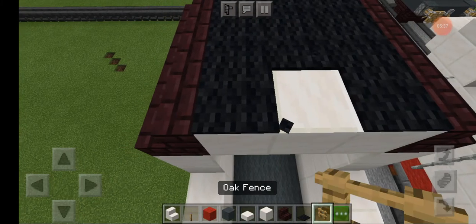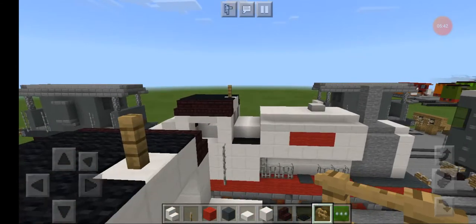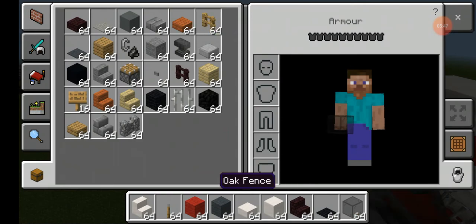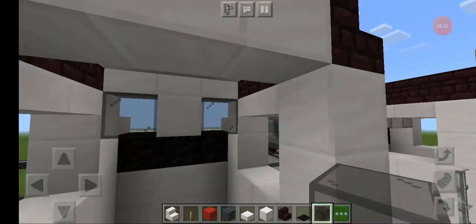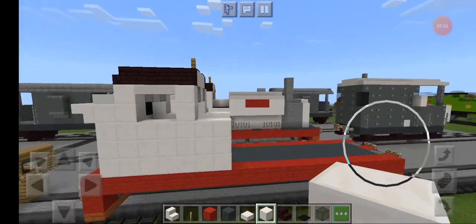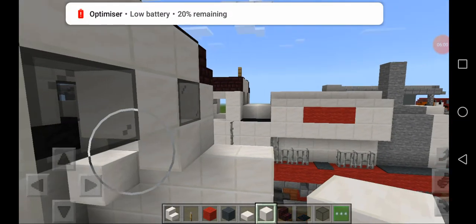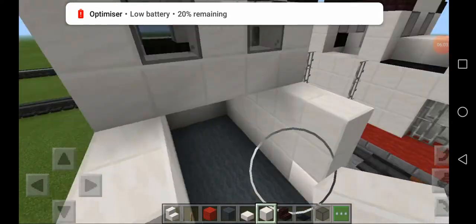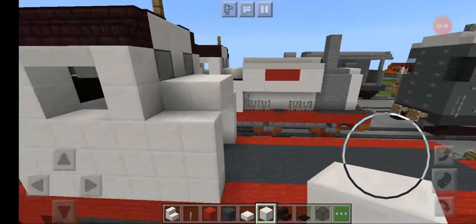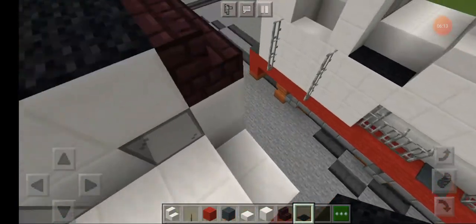Get rid of the middle one at the front and place an oak wood fence for the whistle. Now you need black stained glass underneath right there. Fill this in - you only really have to. Then make a two by three like this and place a black carpet, two on each side.